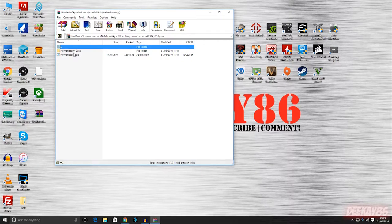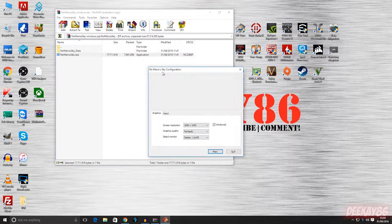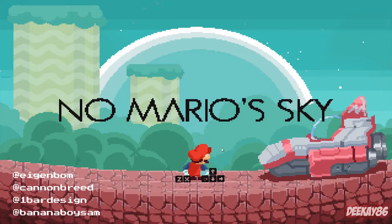Sorry for that slight hitch there — some technical difficulties. I've got the sound sorted now; it wasn't recording for some reason. So you hit the archive, we don't want it windowed, all the way down to 1080p, and click play. So now I'm going to be using my Xbox Elite controller so you won't be hearing clicking sounds like you may have done a second ago. And here we go, let's play the game.